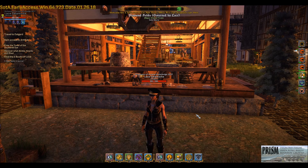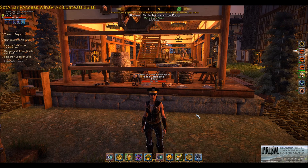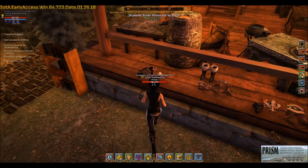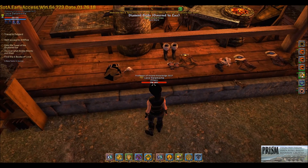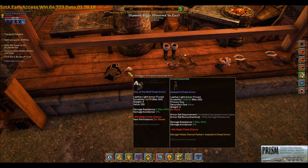Hi everybody, it's Lace. With R50 we got some new barbarian armor - we basically have the wolf clan, the bear clan, the dragon clan, the boar clan, and the stag clan. I've only gathered a few pieces and have them laid out here in Diamond Fields on the crafting pavilion until I get a full set. This will help me determine getting the full set for the crafting school.